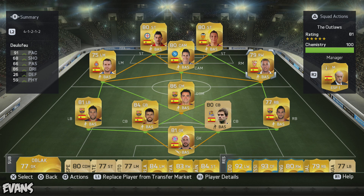As you can see, Deulofeu — 91 pace, 86 dribbling. Callaghan in the middle — 89 pace, 82 dribbling. We all know FIFA 15 is about pace and dribbling. Montanez — 86 pace, 80 dribbling. Rodrigo up front is an absolute beast.